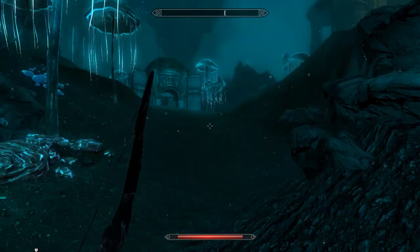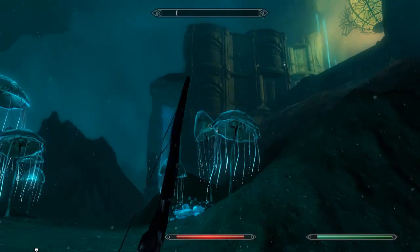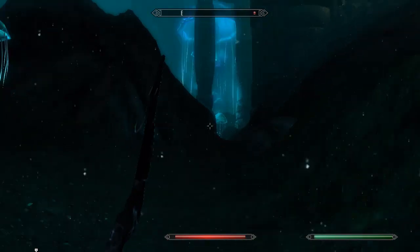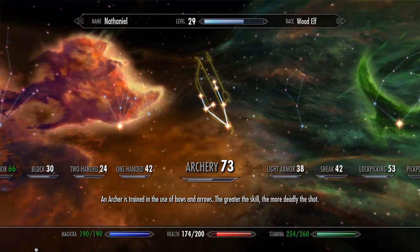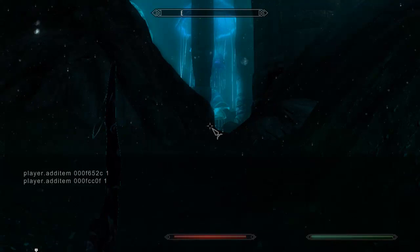Coming up next I'm going to show you how to increase your skills and add the perks. I've decided I want to increase my archery — checking right now and it's at 73, so I'm going to increase it by 27 to bring it up to 100. Hit the tilde key, bring up the console, player.modav, and then marksman, and then the amount you want to increase the skill by. And it will be increased.